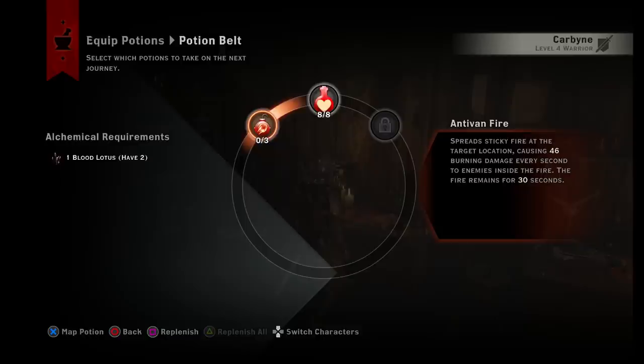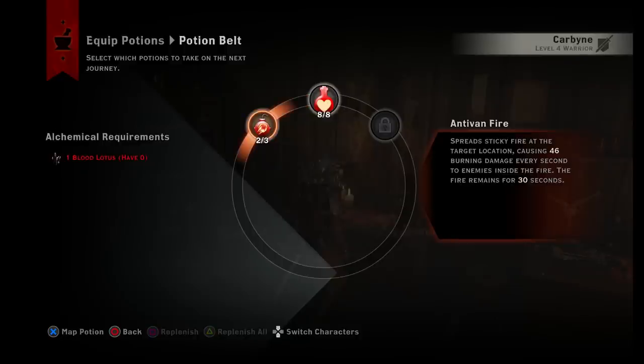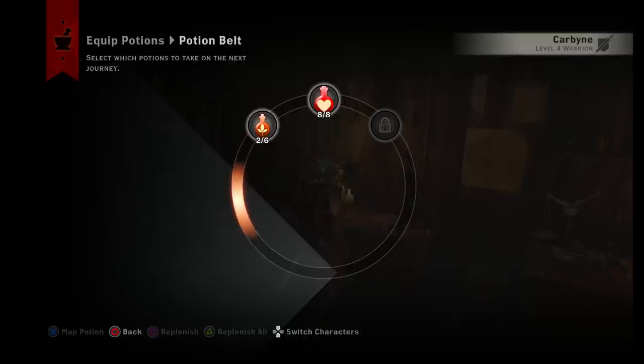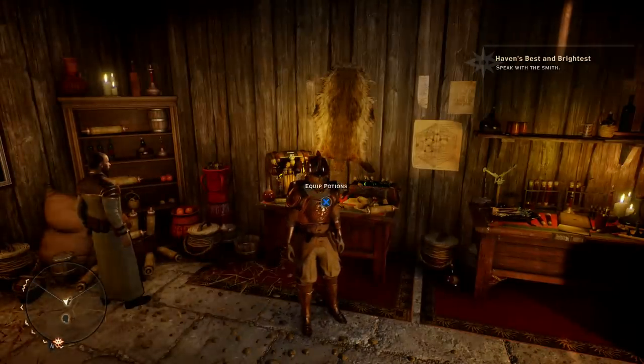You can replenish potions but that requires herbs. I need more blood lotus just to replenish the Antiven Fire. I'm going to switch it out with the regeneration potion — it says I need one elf root and I have two. Actually I only have two total so I need more elf root immediately. But that's upgrading and crafting for potions.